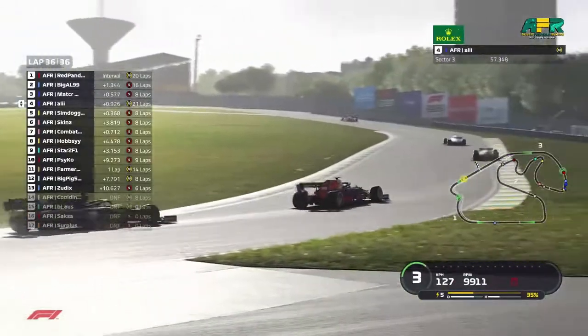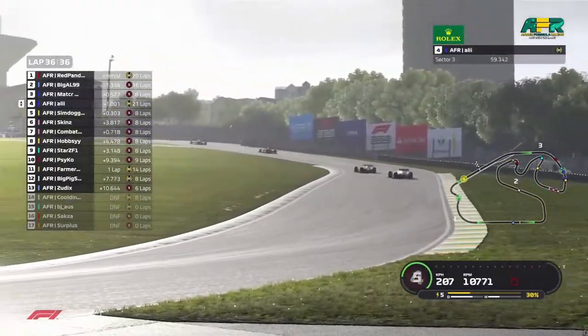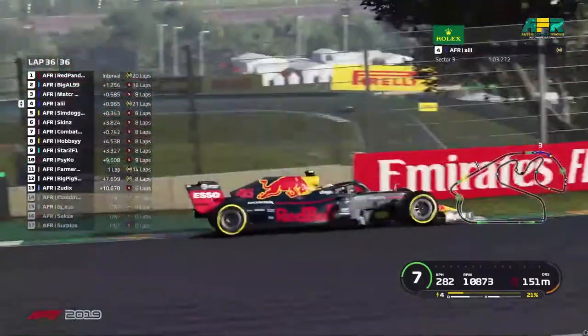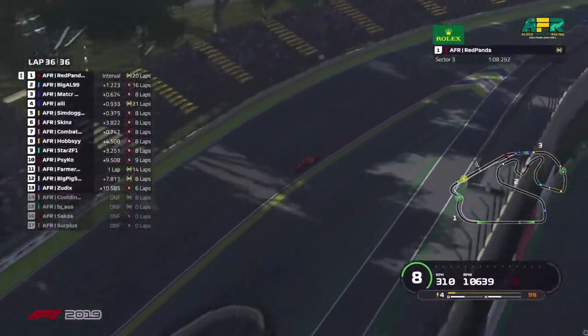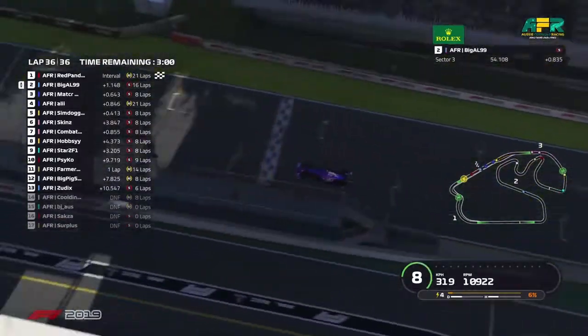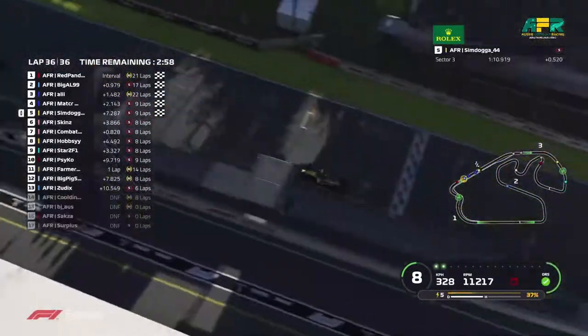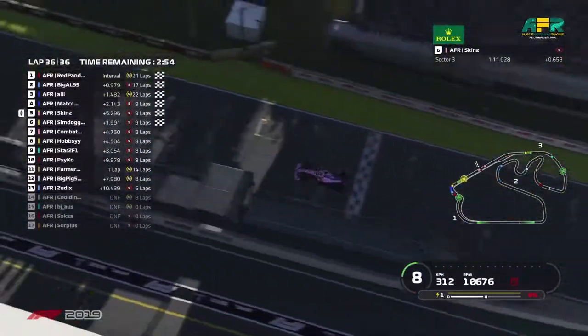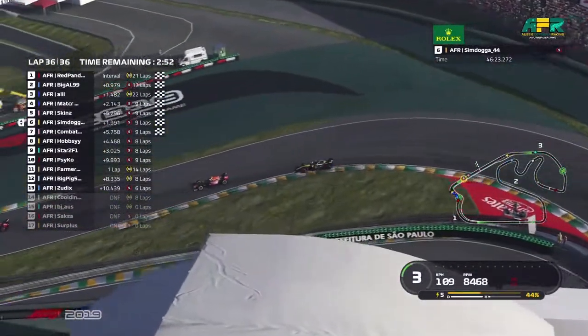Red Panda coming down the main straight now — it's been a pretty good drive from him, leading for most of the laps. Red Panda is going to come across the line in first place, followed by Big Al, then Matt, then Ali, and SimDogger, followed by Skins and Combat.